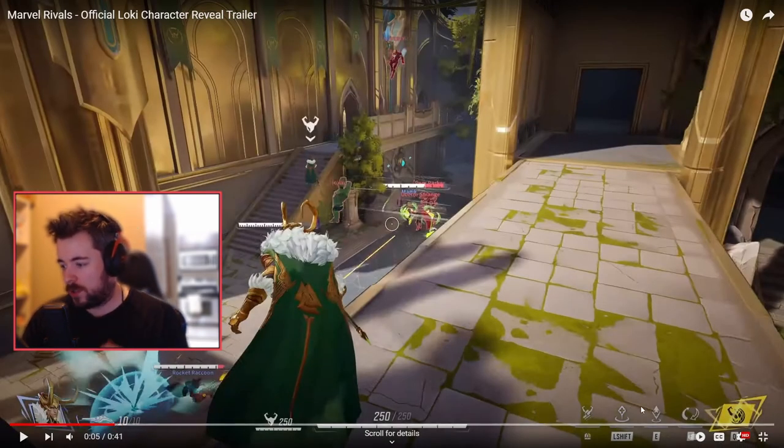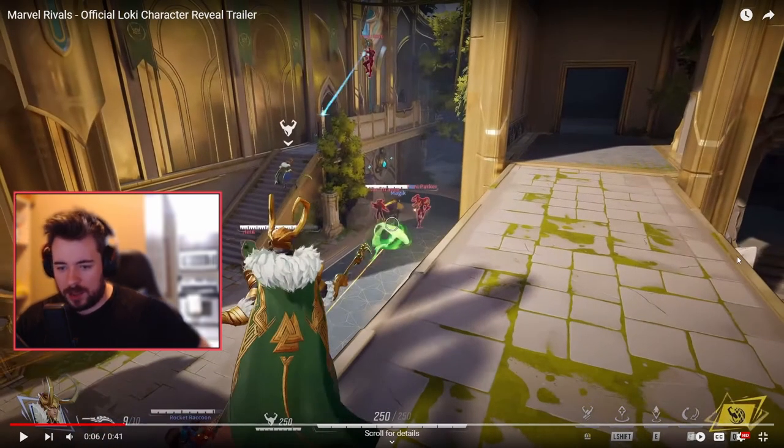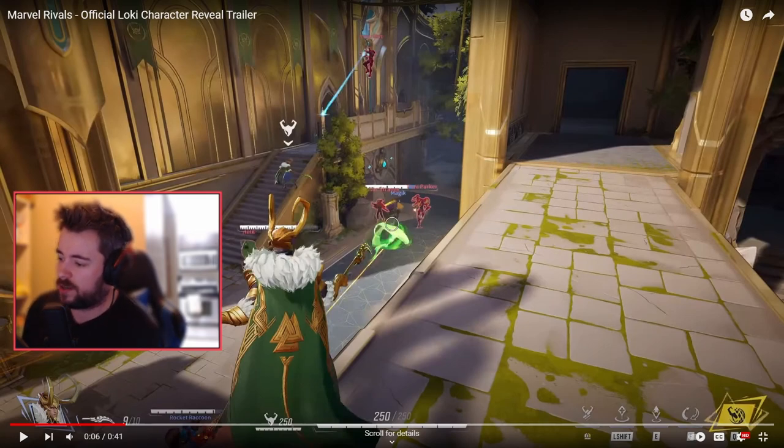Right now we have basically five or six abilities. You got the ultimate, the alternate fire, the main left click, and then shift. I can't tell in particular what F does right now.